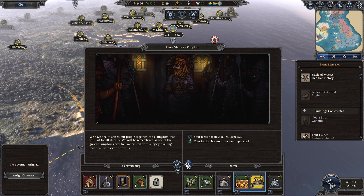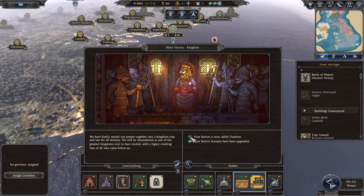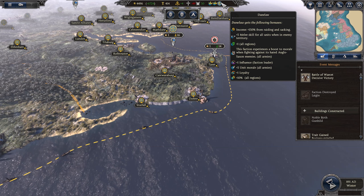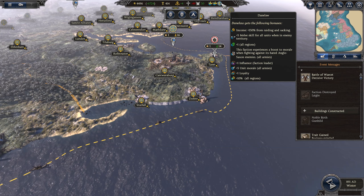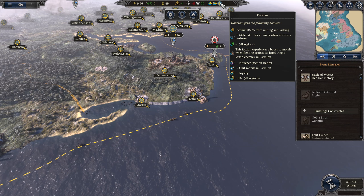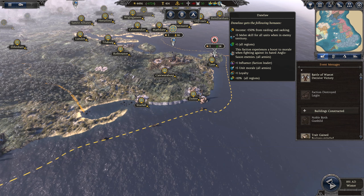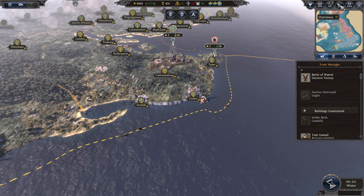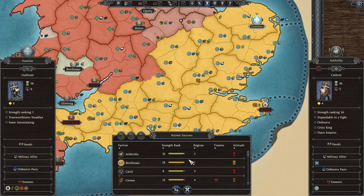Short victory kingdom — your faction is now called Danelaw, your faction bonuses have been upgraded. We have finally united our people into a kingdom that will last for all eternity, with a legacy rivalling all who came before us. So we're now officially Danelaw. With that being upgraded we get extra loyalty and extra influence for the faction leader. This faction experiences a boost to morale when fighting against its hated Anglo-Saxon enemies.